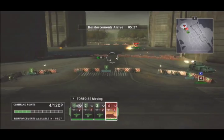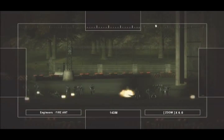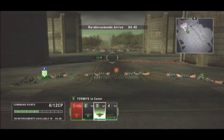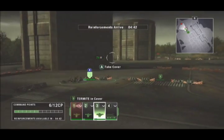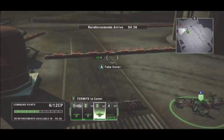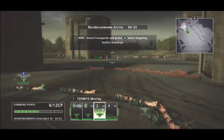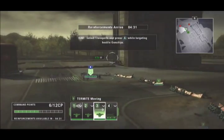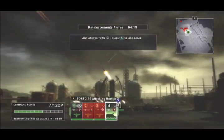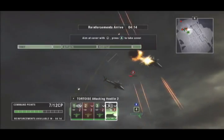Hostile infantry is headed your way, and your engineers will automatically attack once the enemy moves into range. The enemy is also sending transports to try and flank you. Move your engineers on the left over to the barricades to the left so they have a better shot at the transports as they drive by. When more gunships arrive on the scene, order your transports to attack them — your engineers will also attack on their own.